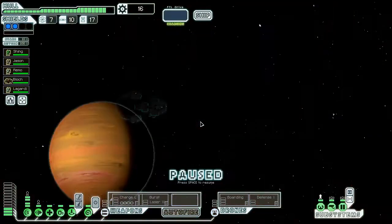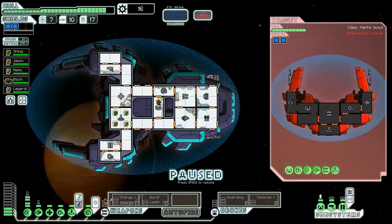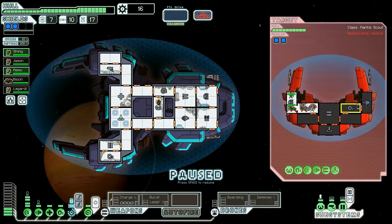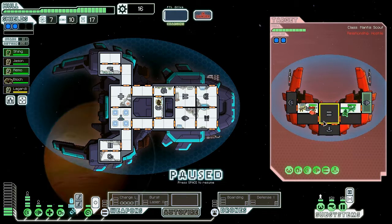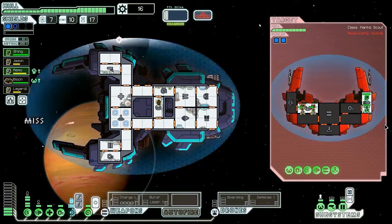Excellent — great, great, great. Let's continue on, let's go ahead and attack the ship. This should be very easy — let's board. One thing that will complete this ship is going ahead and getting a drone recovery arm. That would be excellent, perhaps even more valuable than the scrap recovery arm.